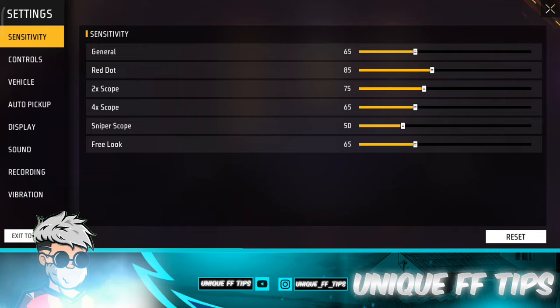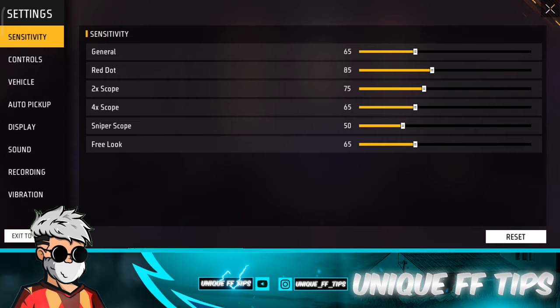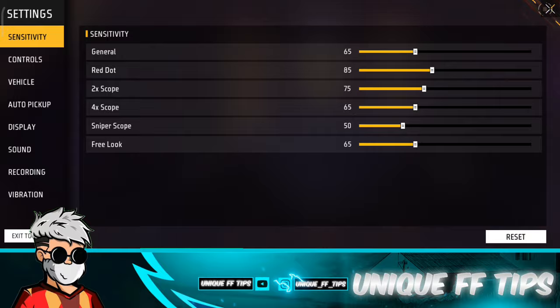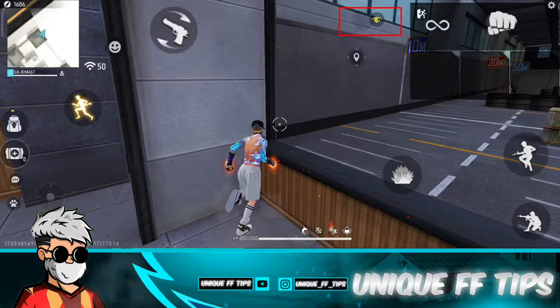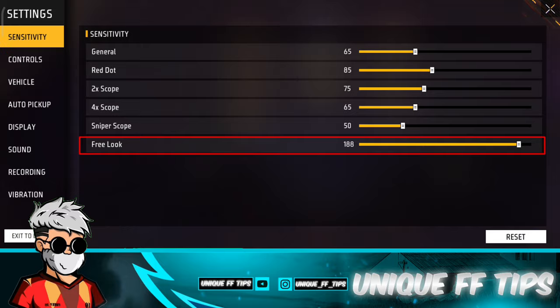We can see Free Fire default sensitivity settings in front of you. We can see it in our clock now — you can set it to 189.